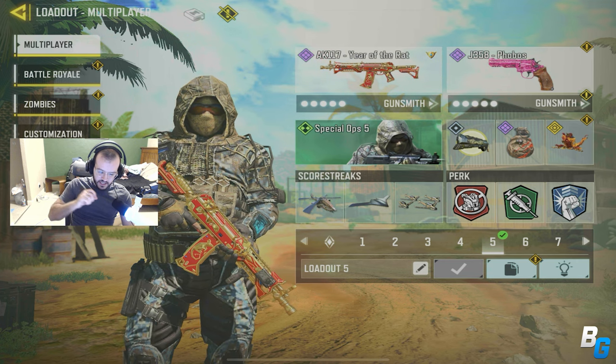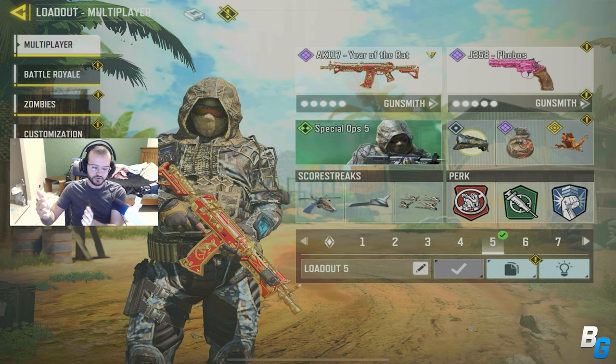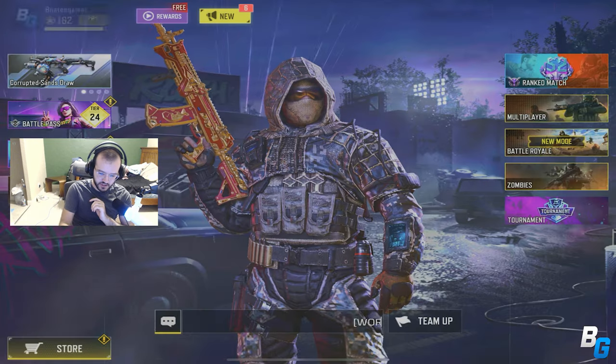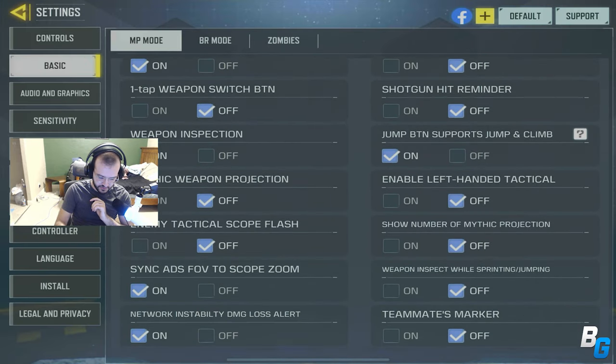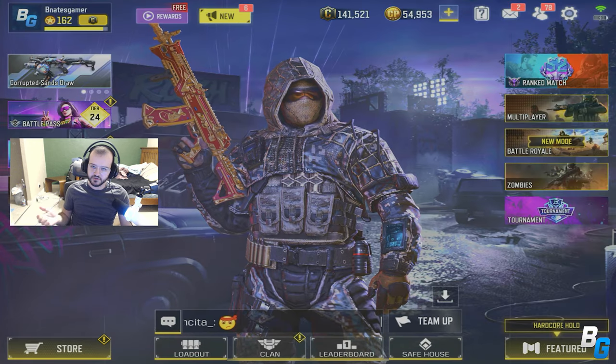There is a FOV, which kind of scales the world around you. And then you have your ADS FOV. If you go ahead and go to Basic and check out, there is a sync ADS FOV to scope zoom. That will basically sync whatever FOV you have to your ADS, so your ADS won't zoom in even if you have, like, a red dot or something.